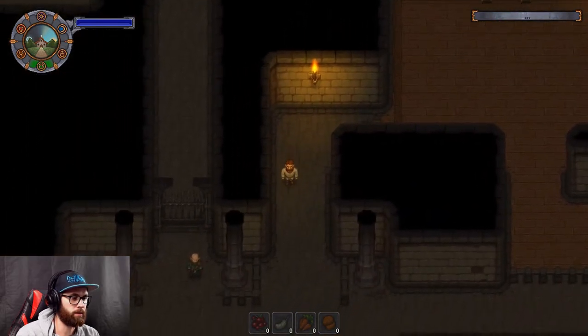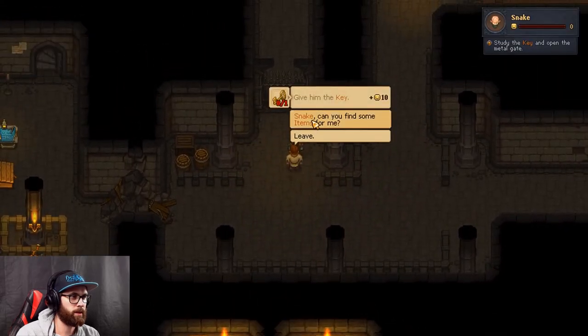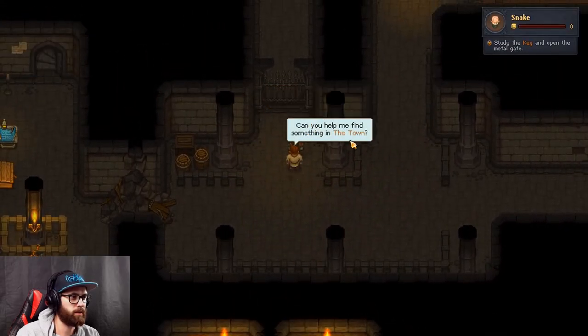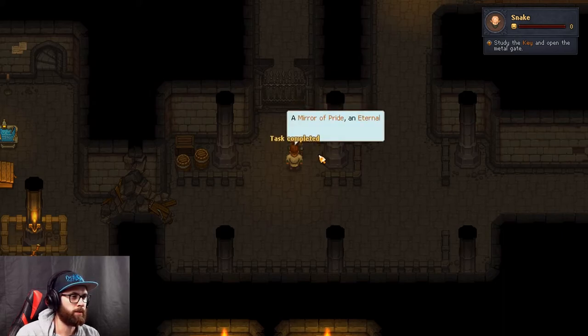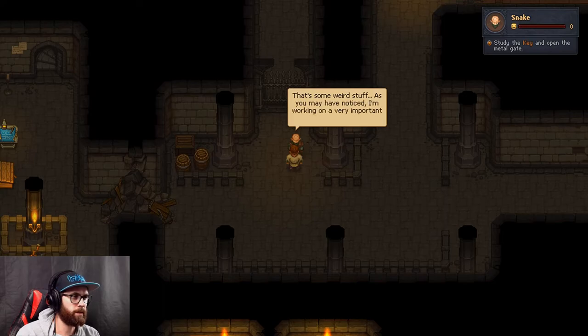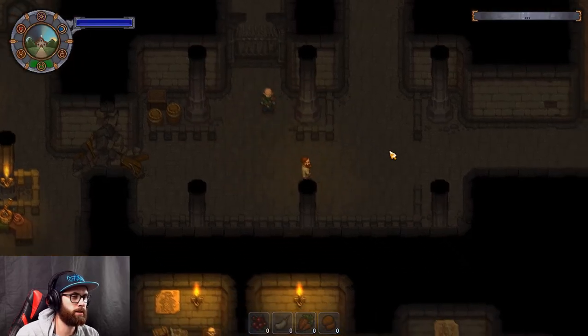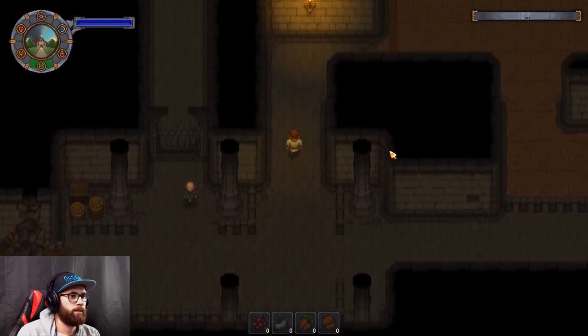Snake, can you find some items for me in the town? He says: 'I can find anything, just name it - a mirror of pride, ethical burning coal, a salty fork.' Snake says he's working on a very important project right now and is short on time, but if I help him he'll help me.